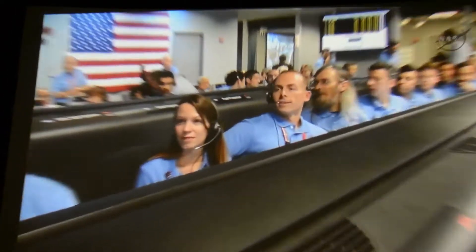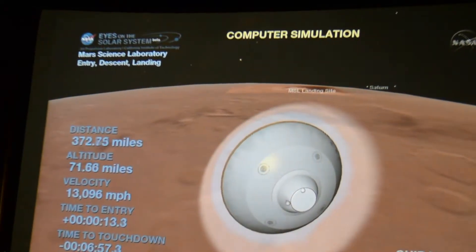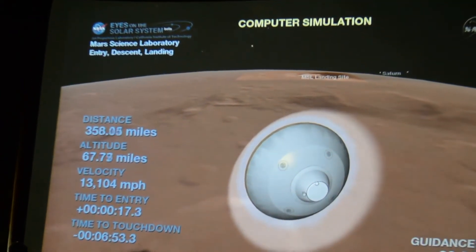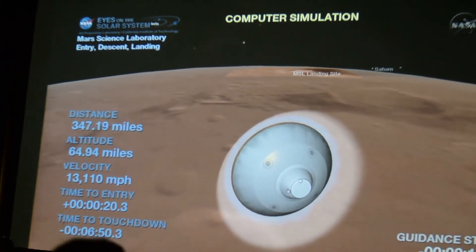The vehicle reports entry interface. We have the time to centralize the propulsion system to increase the thrust of the system. We'll use that for all the maneuvering in the atmosphere. The vehicle reports entry.